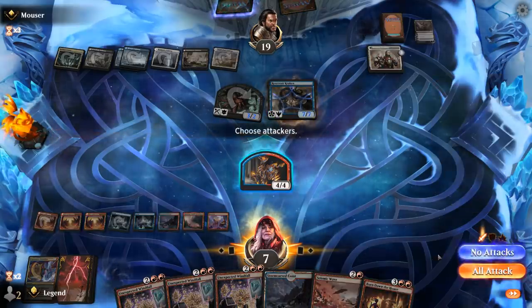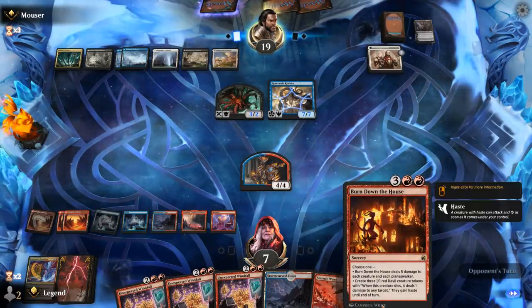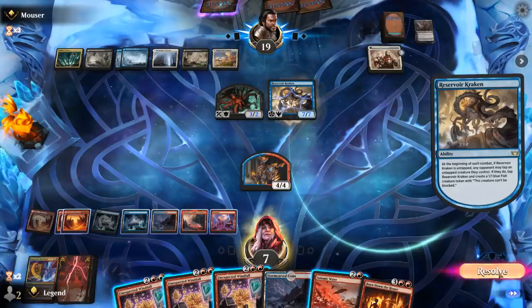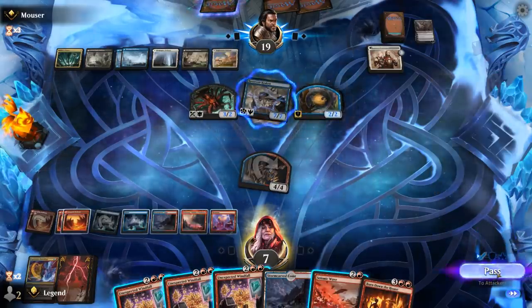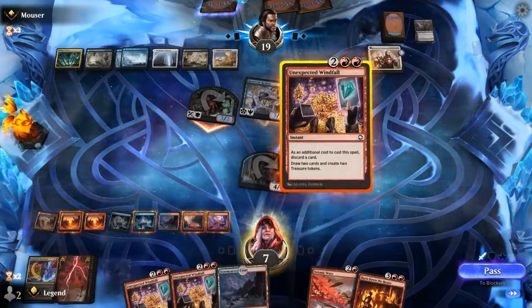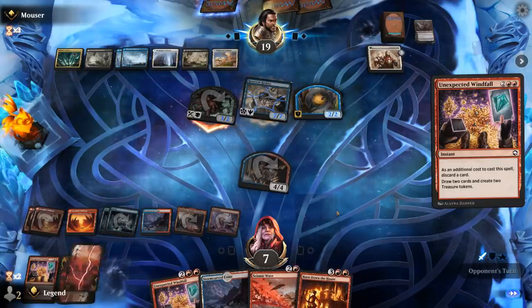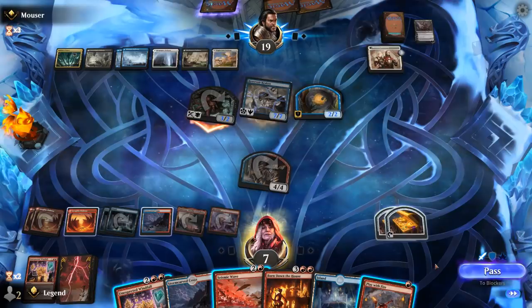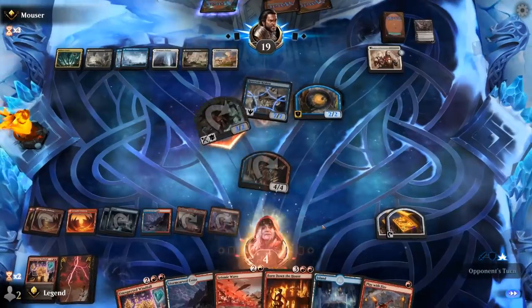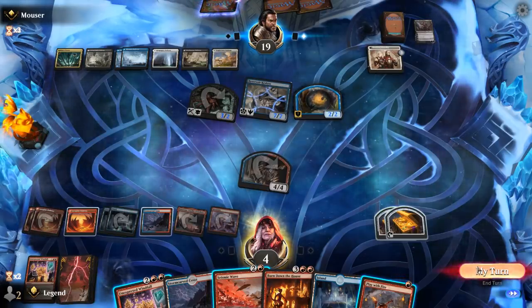We'll see what happens — if they kill our elemental before Kraken triggers, we'd just be dead. The safest play is to tap down and take three. We Windfall, discarding Windfall. We consider Play with Fire to save three damage but it doesn't seem needed. Opponent passes, and we could Windfall again but that doesn't seem necessary either.